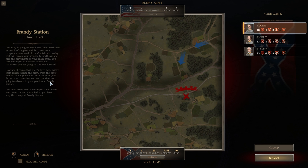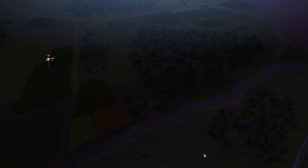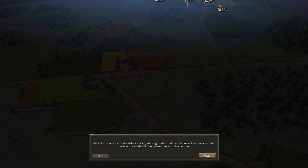It is more than certain that you are going to advance to your position at Brandy Station. Our main army, encamped a few miles west, must remain on track, so you have to stop the enemy at Brandy Station. We don't get to use our own corps — we get what's provided to us. Buford's cavalry has crossed Beverly Ford with his brigade and is approaching. We must hold their advance here at Brandy Station. We've lost contact with the Federal cavalry moving to the south, but you must keep an eye in that direction in case the Yankees attempt to circle your men.